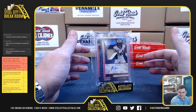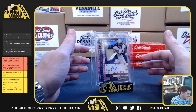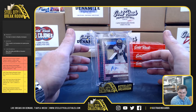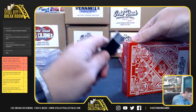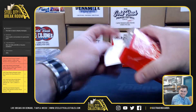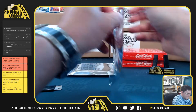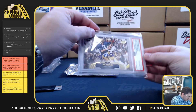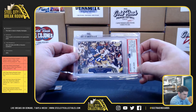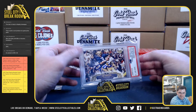Who the hell are the Houston Gamblers? Is that the USFL team? That league is going on right now. That's a nice one — Joe Montana PSA Gem Mint 10 on the auto, the Notre Dame jersey Joe Montana.